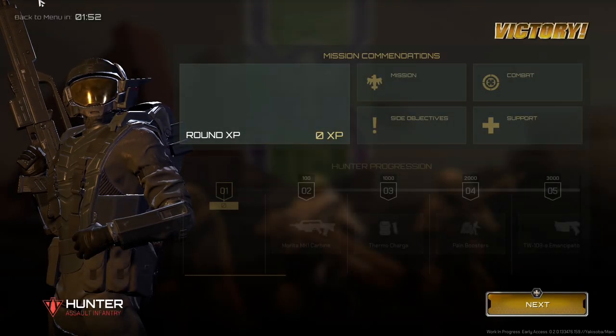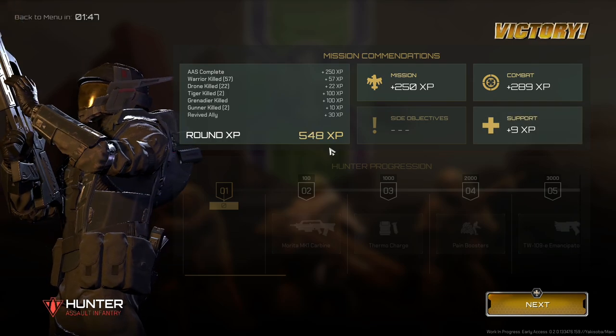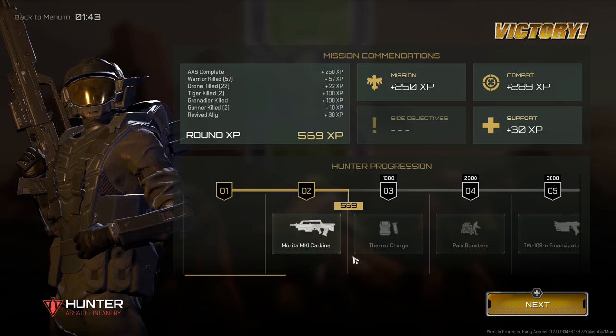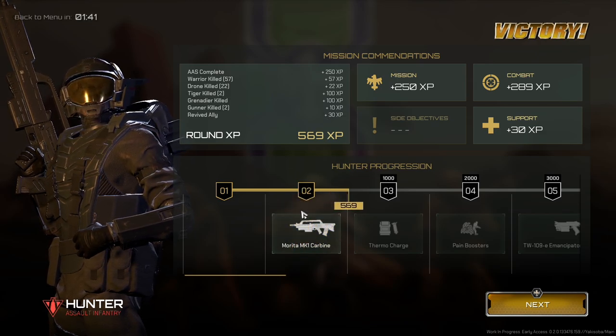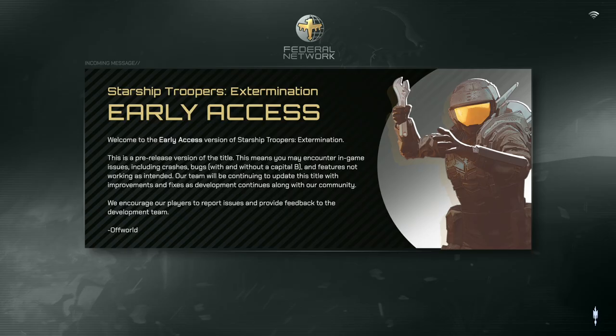It's too bad we didn't make it. We got mission XP though — I got 30 XP for reviving an ally. I also got a carbine, a Morita Mark I. We placed third out of the five squads. Your combat was 110. LMG? Oh, you had an LMG? That's the Bastion class. I love this song. That was quite crazy.